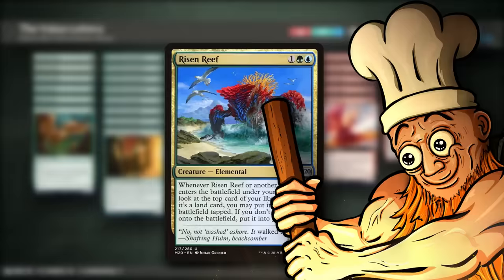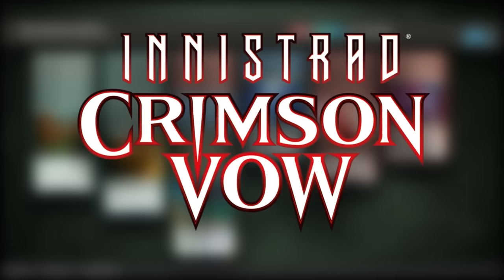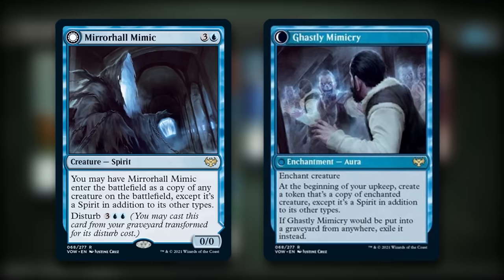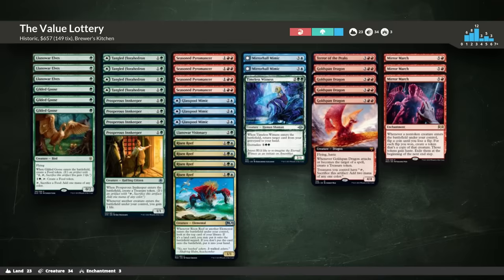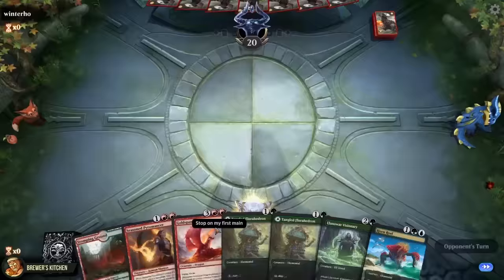Let's get into the deck tech. To play Mirror March we need ramp and creatures to copy. It's Risen Reef time, baby! The purest form of value — one of the most beautiful triggers to put on a stack. If we copy them, each copy will trigger off each other, giving us crazy ramp and card advantage. Crimson Vow comes in with another beautiful way to copy Risen Reef. Mirror Hall Mimic can straight-up clone Risen Reef or any other creature on the battlefield, and we can disturb it as Ghastly Mimicry — an aura that creates a token copy of the enchanted creature at the beginning of our upkeep. There's a lot more in my article with numbers and tips, but I can't wait anymore — we gotta get that value. I'll explain the rest along the way and jump right into the action.